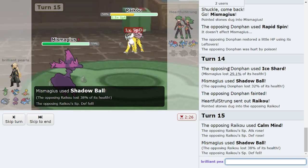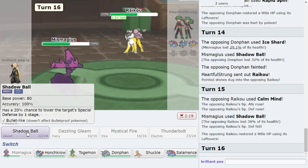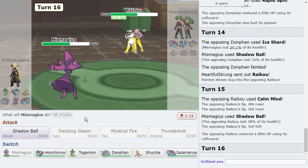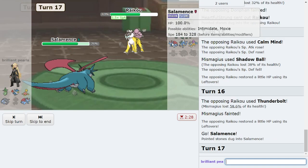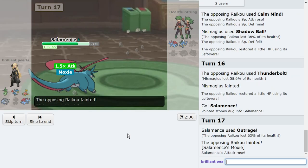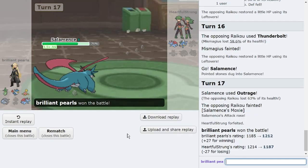I go for another Shadow Ball. If they set up, so be it — I have Scarf Salamence and two Sucker Punches, and a Donphan at full. I get a Special Defense drop too. I don't want them subbing — I have Ice Shard for Raikou, so I go Shadow Ball again. My best play is to go right into Salamence and click Outrage. I'm not worried about their own Salamence, and Gyarados is whatever. Scarf Outrage picks up the KO on Raikou, and I get my plus one boost.